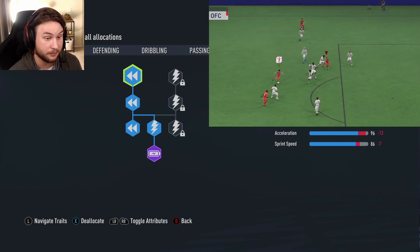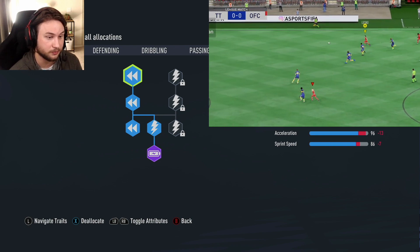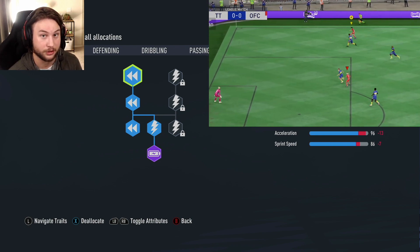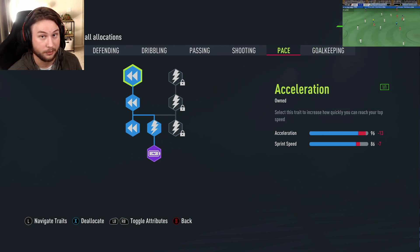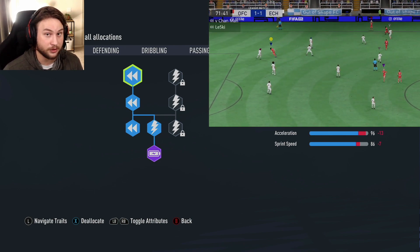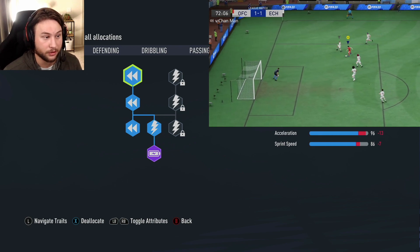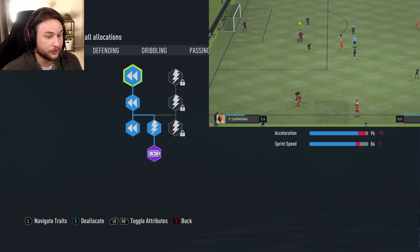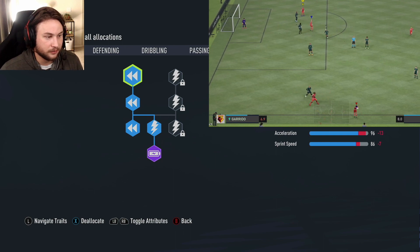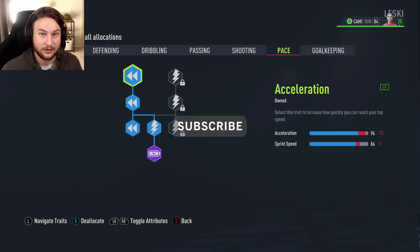That's going to wrap it up for this fun and unique CAM build in Pro Clubs. Let me know what you think in the comments. If you're using the set piece specialist perk, make sure to take all the set pieces for your team. On throw-ins, hold X on Xbox or Square on PlayStation as long as possible to chunk the ball up the field. If you're on the opponent's side, you can throw it right into the box — almost like a cross or corner — and if you have a bigger teammate who can win headers, they might score directly off your throw-in. Hit that like button and subscribe if you haven't already!